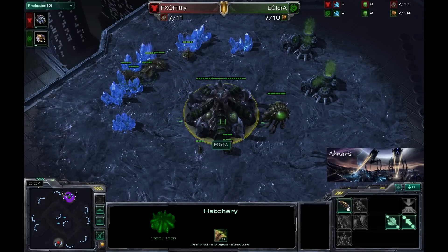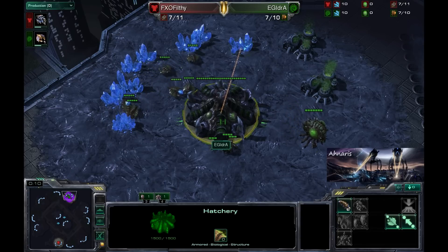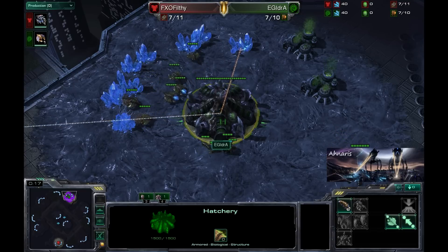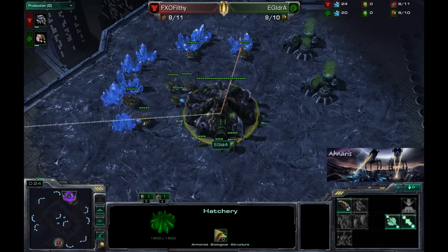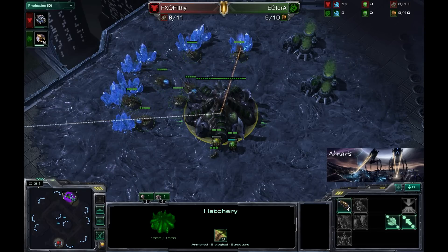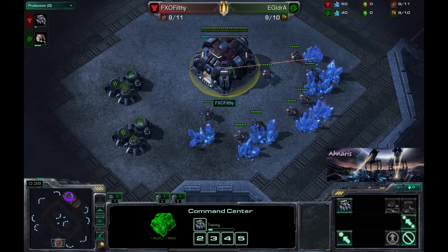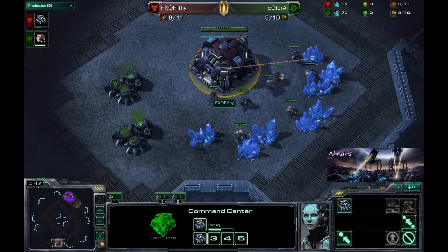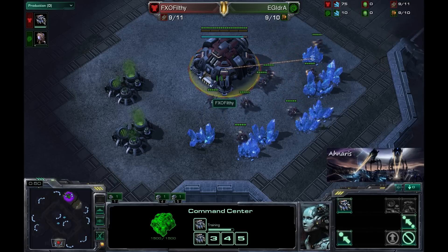Hello and good morning everybody. Welcome to another StarCraft U broadcast here on my channel. My name is Anaris and today we're going to be taking a look at a series of games from the replay pack that came from the FX Invitational. This is going to be from Play Day number one. We're going to start with a match featuring EG Idra spawning as the Green Zerg, up in the 12 o'clock position against his Red Terran opponent FXO Filthy, here on MLG Metalopolis.